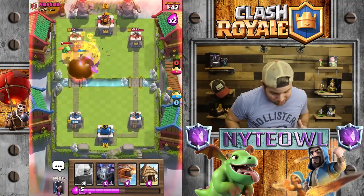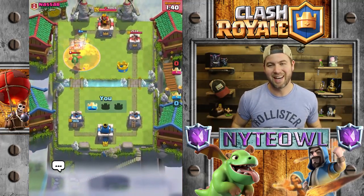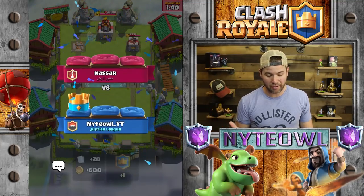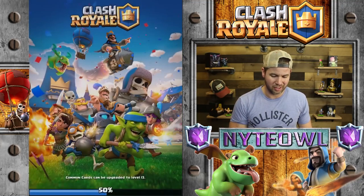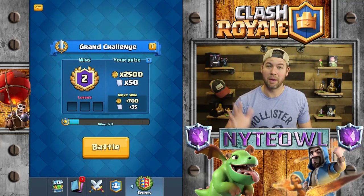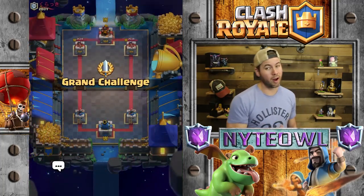Let's cycle around to the Poison. Zap — boom — Poison! That took a little longer than hoped but we were able to pull out the win. The Royal Girls nabbed it off. Not too bad of a deck. The Inferno Dragon was a bit of a problem — it's pretty strong against tanks — but I think we did pretty well against it.